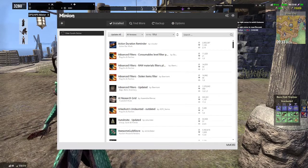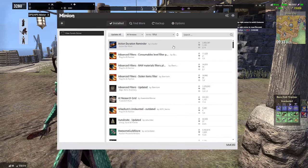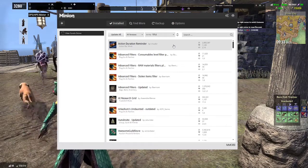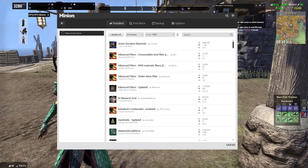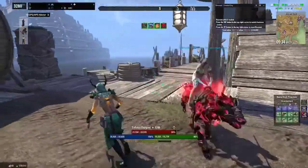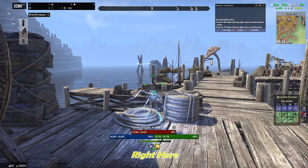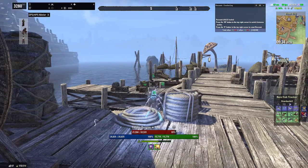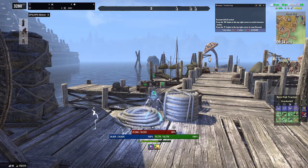What you can see here is I have the Action Duration Reminder. The Action Duration Reminder lets you know the countdown of your skills, because a lot of these skills are not just direct attacks — they have effects. It shows you how long each effect lasts. I'll go ahead and take off Minion so you can see: if I cast a buff, you can see on the bottom all the effects and how long those effects last, with a countdown.